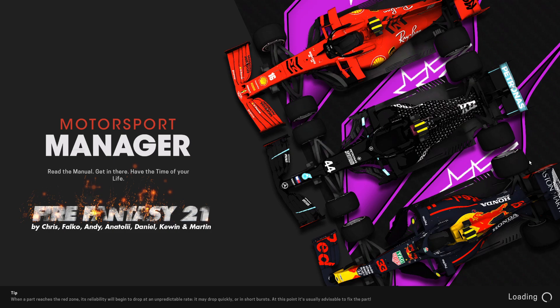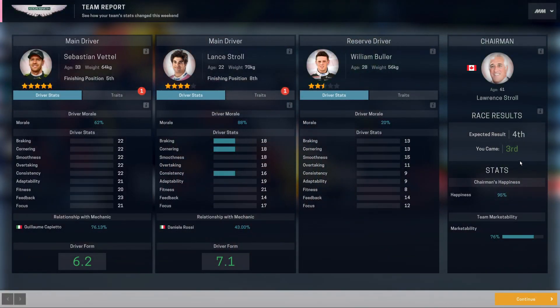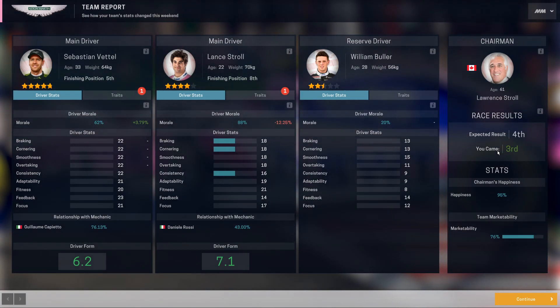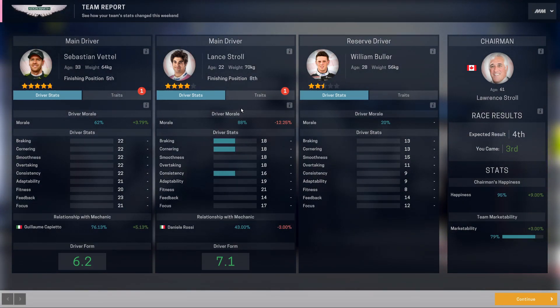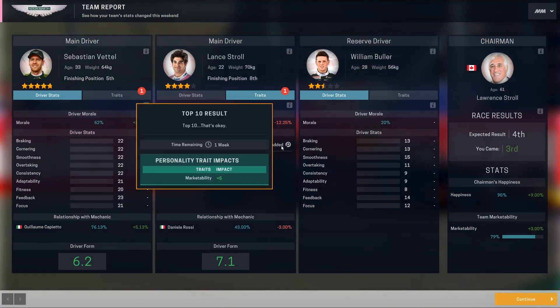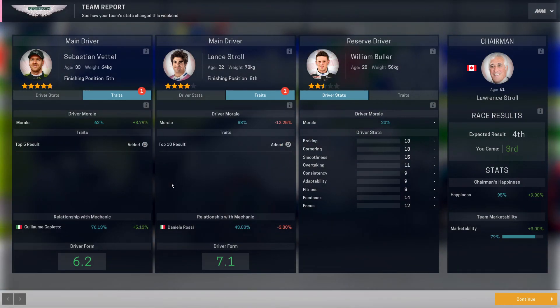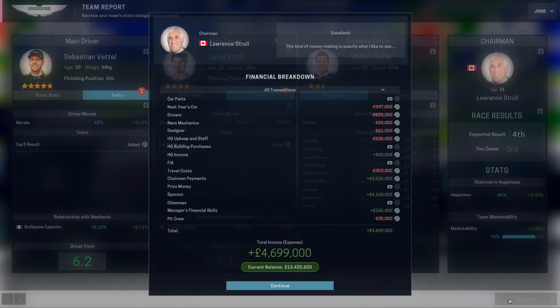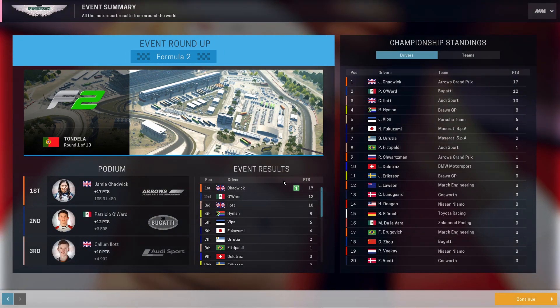Let's look at driver traits. I'm happy if Lawrence Stroll's happy. Morale dropped down a lot — how so? You've got a top ten finish. Why has morale dropped for you? You've got a top five finish! That's juicy money coming in — that is juicy money.